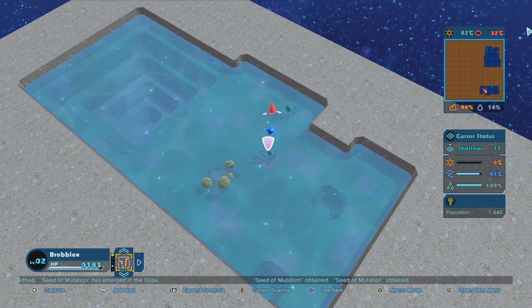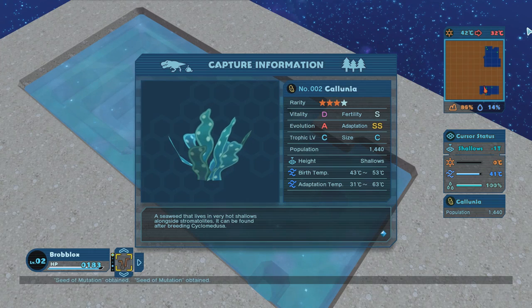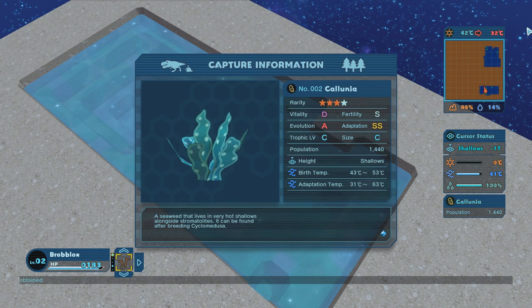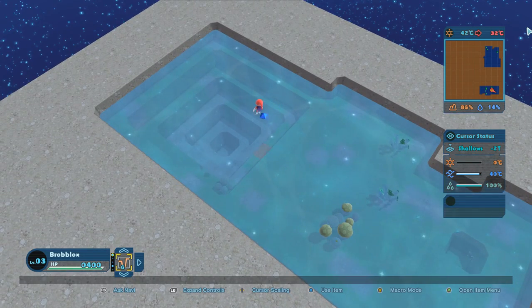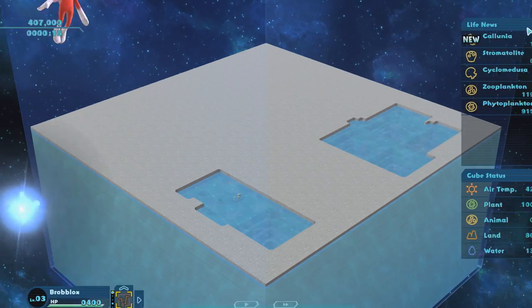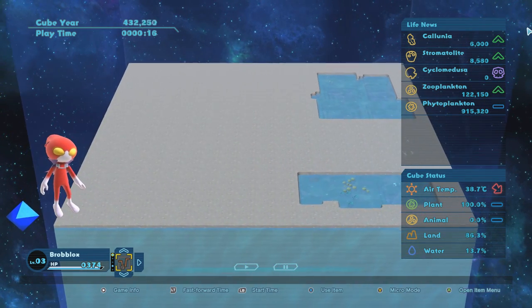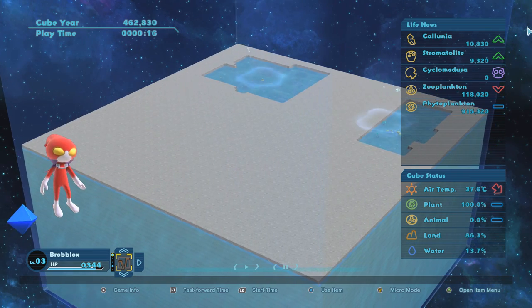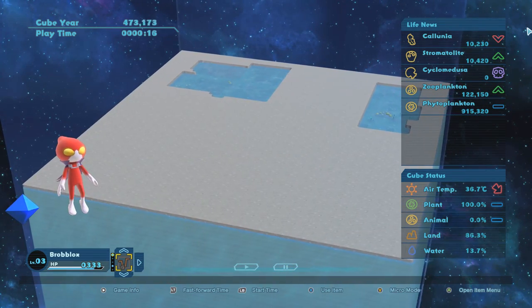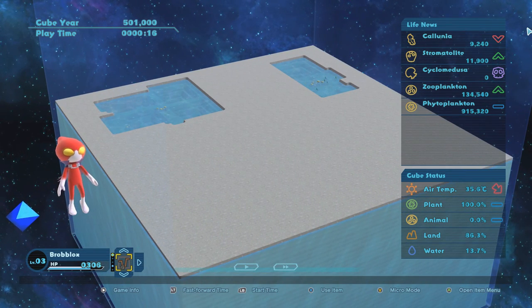Colunia has been added to our info — a seaweed that lives in very hot shallows alongside stromatolites. It can be found after breeding the cyclomedusa. Our stromatolites are growing, and we're basically topped out on zooplankton. I'm hoping we can get cyclomedusa to come back. By the year 500,000, everything appears to be sort of imbalanced, so we'll want to create a habitat that cyclomedusa wants to be in — near stromatolites and in the sea.